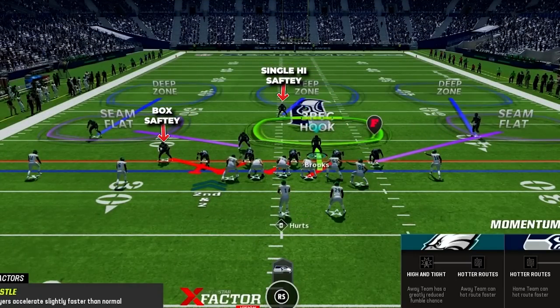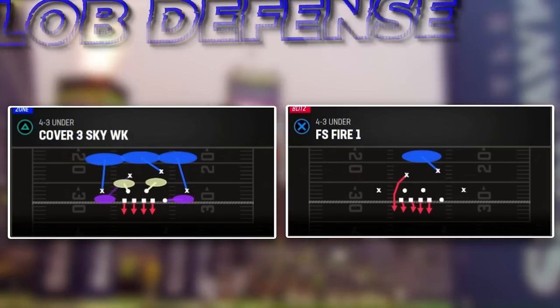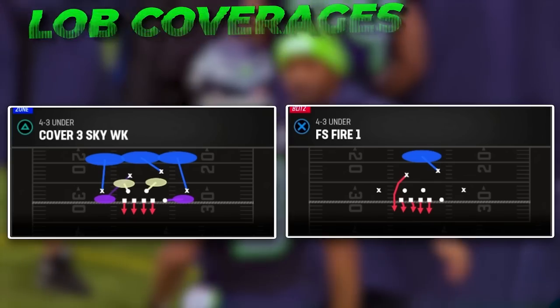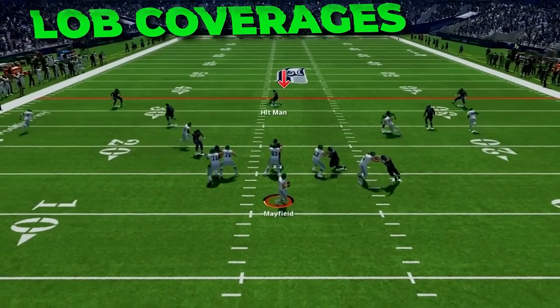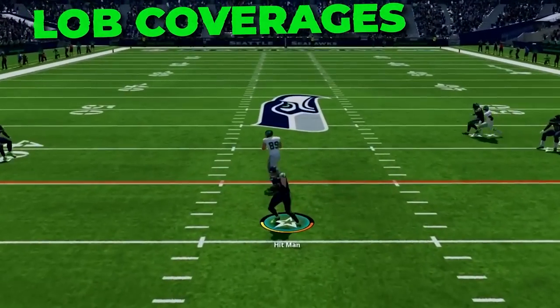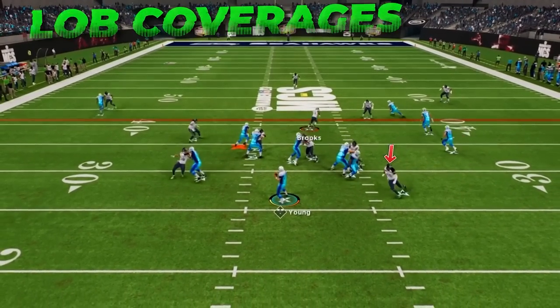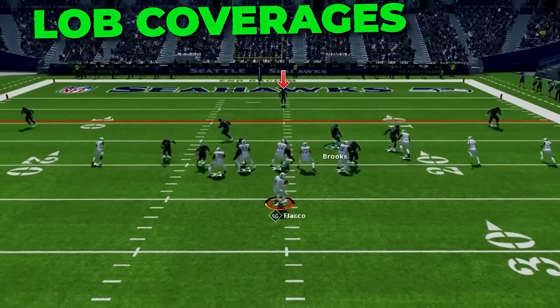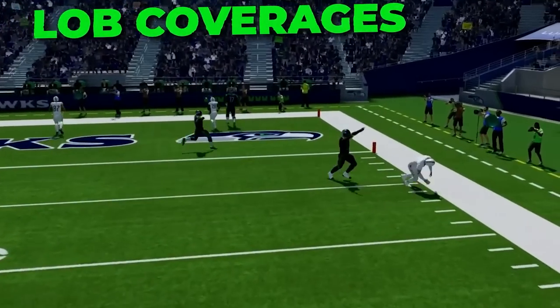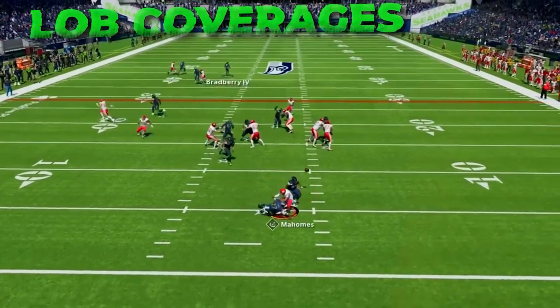We are always going to start in a single high look with this auto safety walk down defense. The Hawks were based around two main coverages — cover three and cover one man — so these will be our two main coverages. I have two versions of cover three in this video: one that is a lockdown coverage, and another that has a blitz element while still having a cover three zone on the back end. We will also utilize a cover one that has a deep high safety to help limit big plays over the top, but with a blitz element so we can get pressure at the QB.